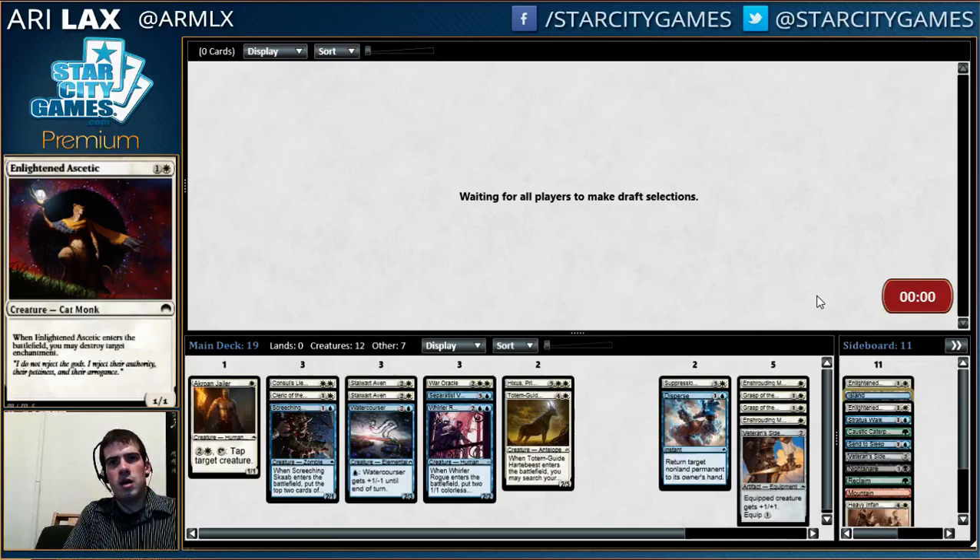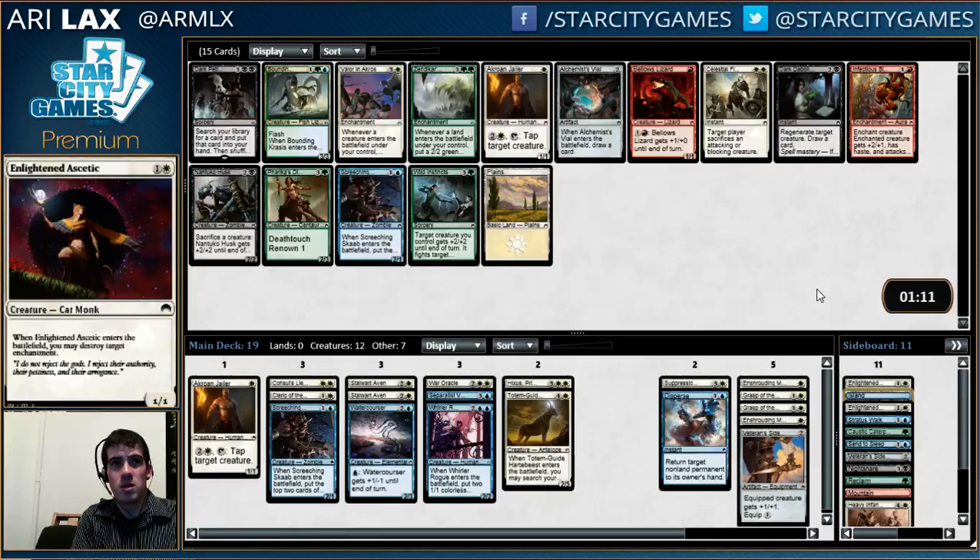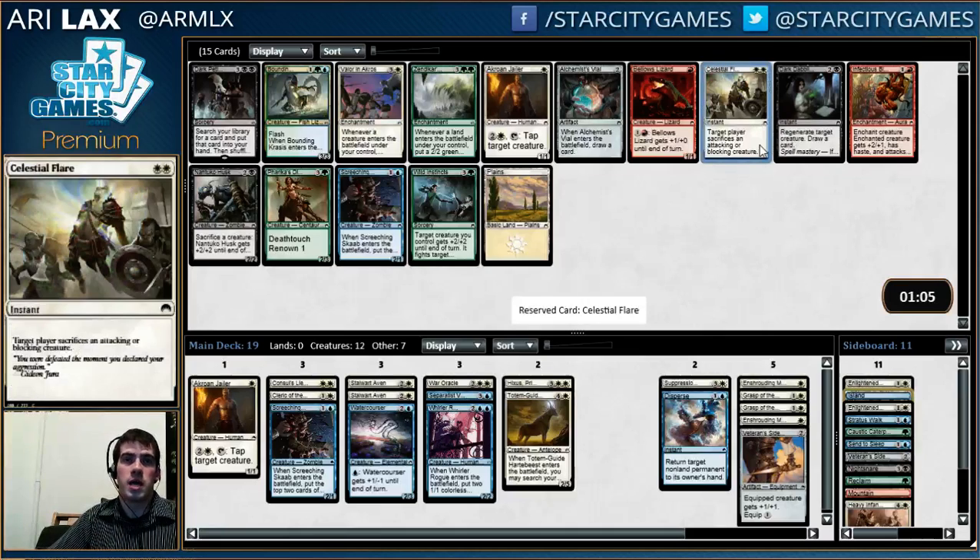I could use three more creatures and a removal spell. The best case would be like a Topan Freeblade, a Celestial Flare, a Scrap Skin Drake, or a Knight — and then any other creature. If I could upgrade this Screeching Scab to a playable, that would be nice. There's not a lot of blue in my deck but both blue creatures are on the table, so blue's pretty open. I'll lead on the Celestial Flare — not the most exciting first pick but whatever. Diversification of tricks with the Mist is also important.